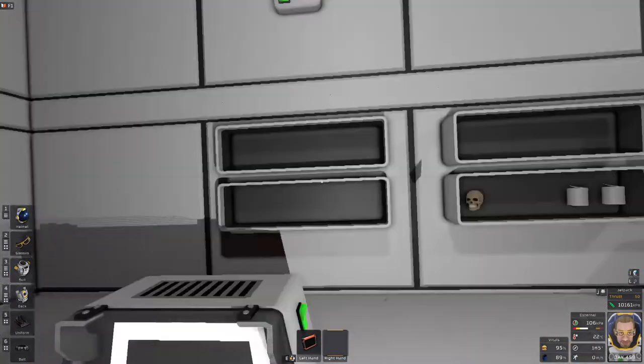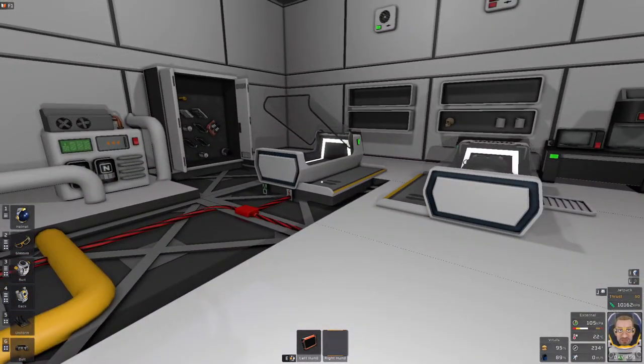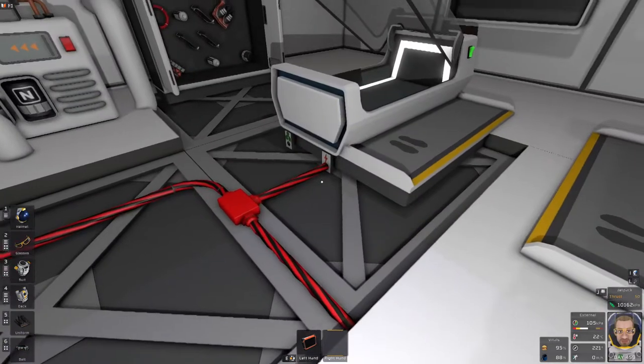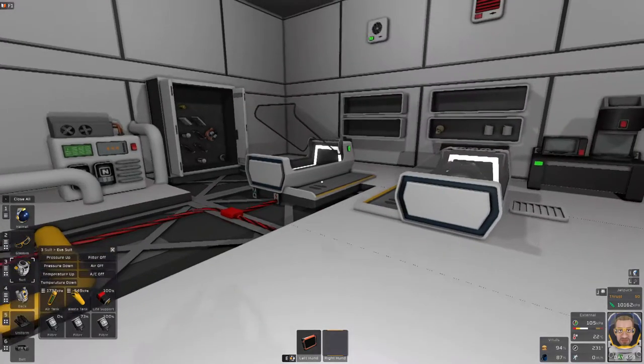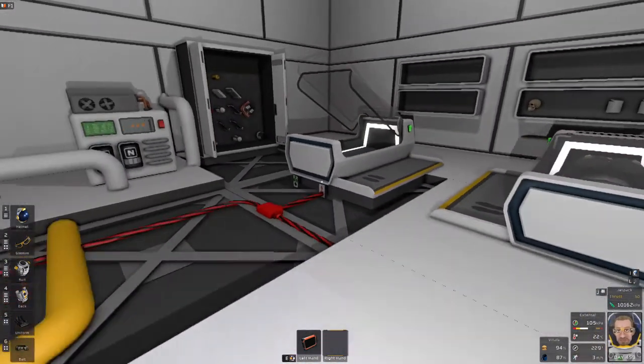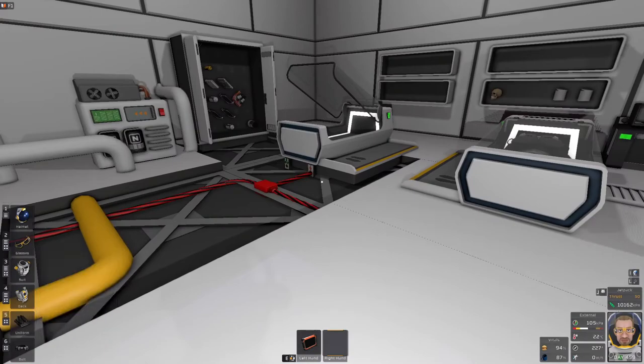If you take your helmet off and hold down left click, you can climb in. Now it makes an annoying humming sound, so we're going to get out of there. Any player that's in there and receiving the correct atmosphere — their hunger and their thirst will not drop. Assuming the machine remains powered and nothing happens to the atmosphere, you can log off here and be fine. Just remember to take your helmet off — you can do that with the I button — because if you go in there with your helmet on, you're going to consume the resources in your backpack as opposed to using the sleeper, and eventually your oxygen tank will run out and you'll die.